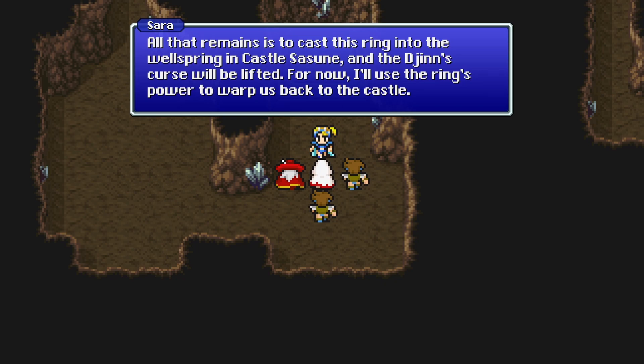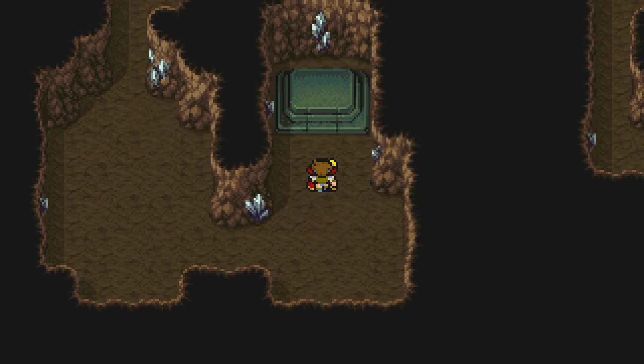I told you that wellspring would come in handy later. 'For now, I'll use the ring's power to warp us back to the castle.' How convenient. But we still need the larva and the revenant — we'll come back. Don't worry about it.